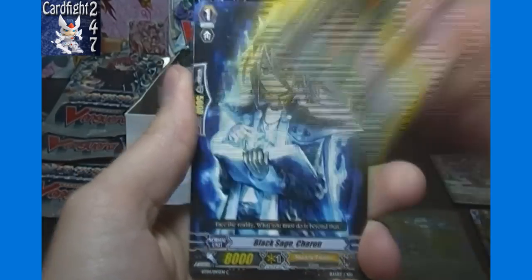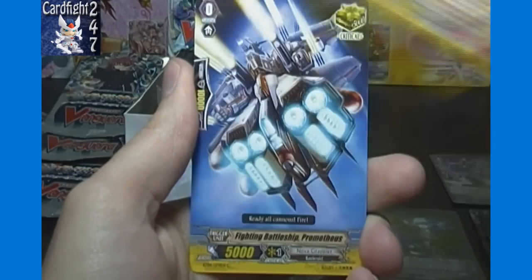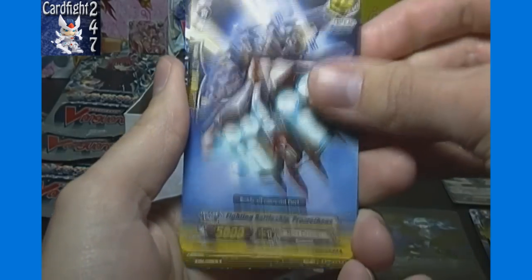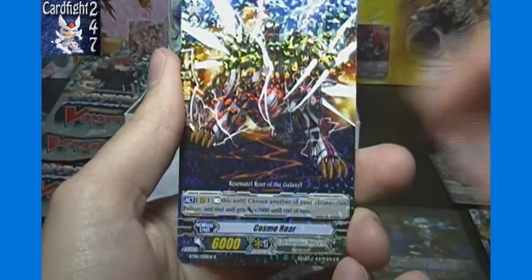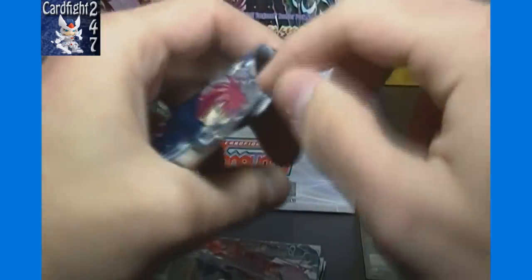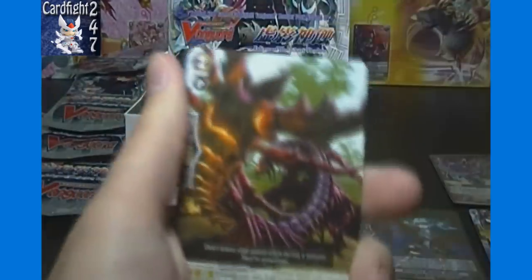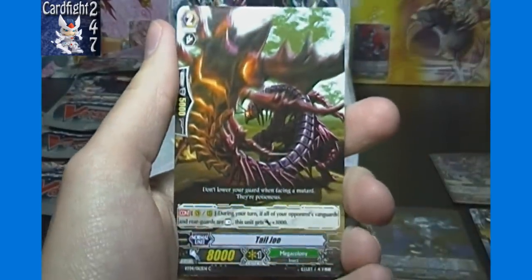Enigmin Shine, Black Sage Charon, Flame Seed Salamander, Fighting Battleship Prometheus, and Cosmo Roar — that's a duplicate rare from just a few packs ago. As there are tons of single rares we haven't gotten yet, there are some we probably won't get in this box at all.